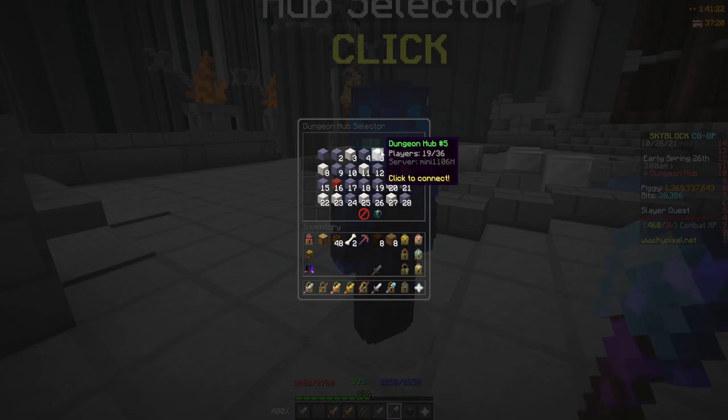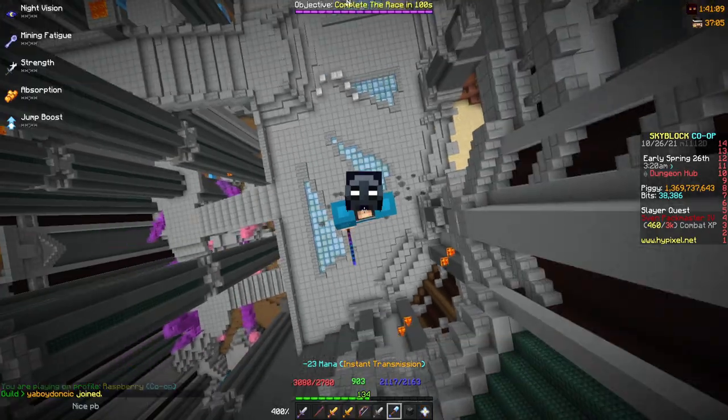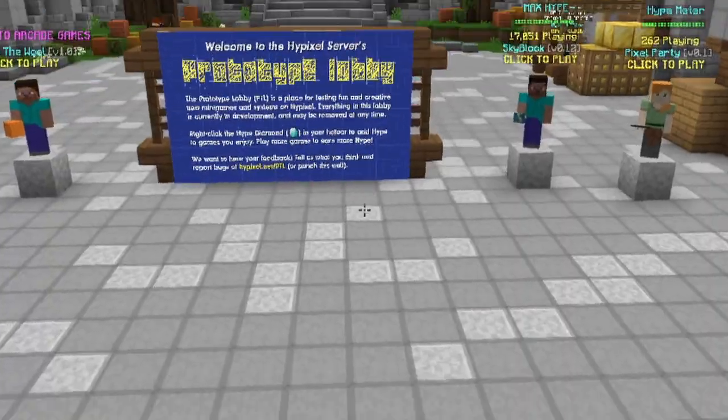So what you're going to want to do is find an empty dungeon hub, and right when you do that, just teleport up into the air. Then you want to use your Golem Sword ability and leave the lobby as fast as possible, because if you don't, it's not going to work.